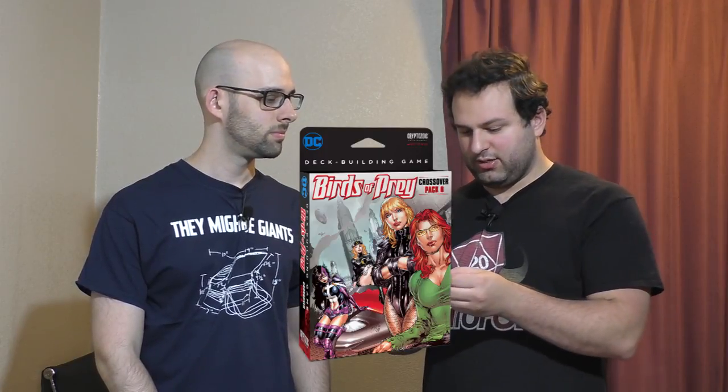Next up is Birds of Prey — this is a small expansion. It features the Birds of Prey characters and introduces cards that are ongoing, so they stay out. The key mechanic is that you rotate a card 90 degrees to defend an attack. Once a card has gone all the way around, it gets destroyed. It's all about having ongoing cards and using them by rotating them — which would probably pair best with the Teen Titans expansion, which has a lot of ongoing cards.